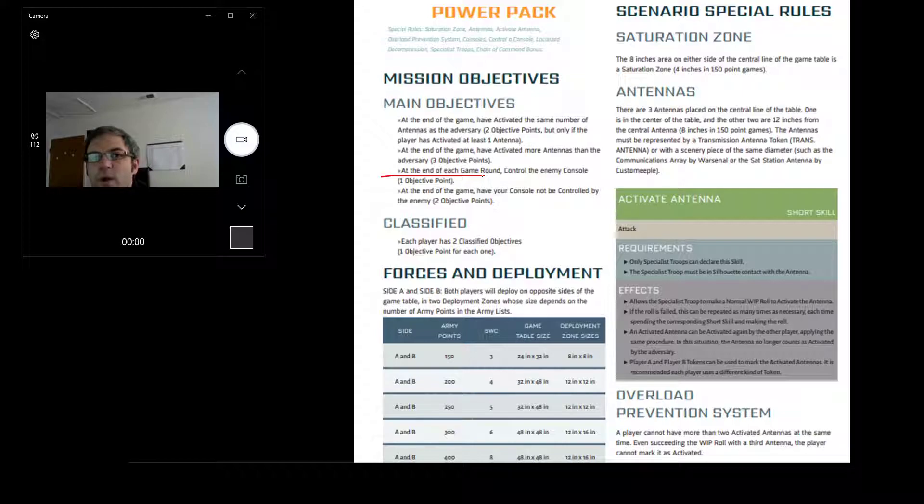Going second is really powerful in a lot of these missions. A lot of people are hesitant to choose going second when they win the lieutenant roll because they have to set up first and give up that advantage. I'm going to be working on how to do that better, and maybe I'll do a video explaining some ideas after I've played it a few times. It's going to involve more camo and more hidden stuff, so your opponent can go first but not engage too many things.